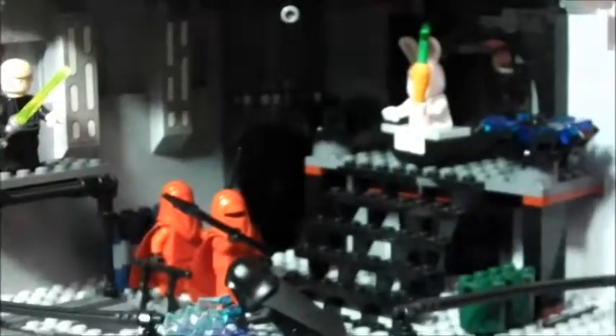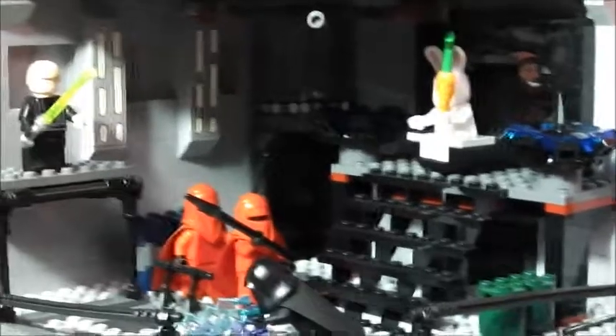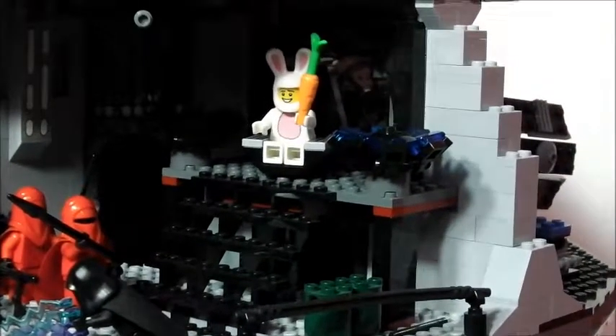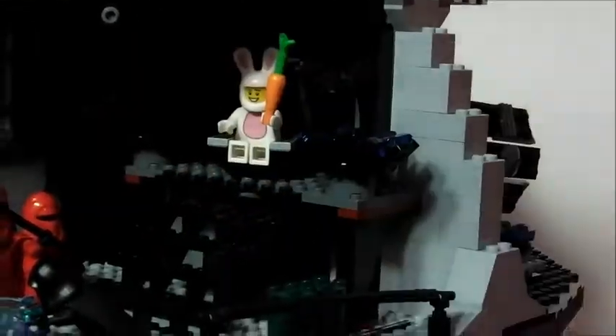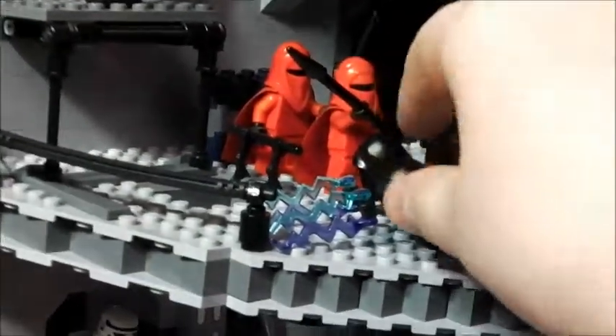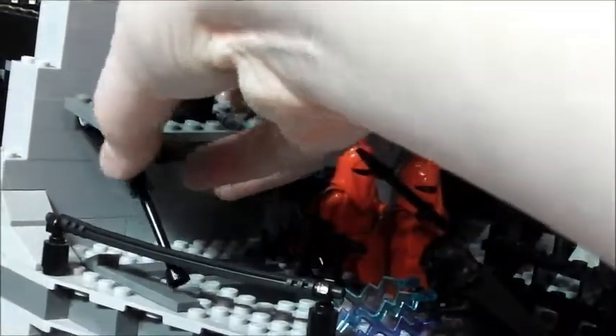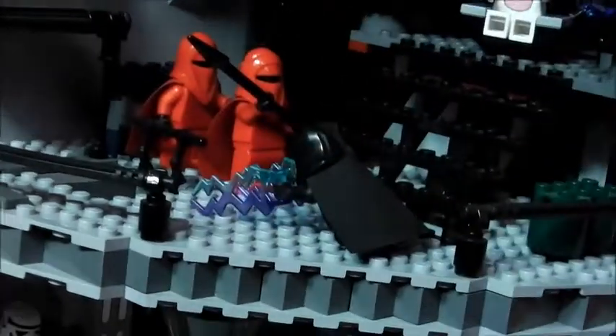Now we'll get on to the third floor. Here we have the part from Return of the Jedi where Darth Vader and Luke Skywalker fight. Here's the Emperor's throne — you can always see the Emperor sitting in it. It's got little panels on each side and crates. That object is his walking stick, and this section tips — because if you remember in Return of the Jedi, Vader falls and the Emperor falls down there as well.